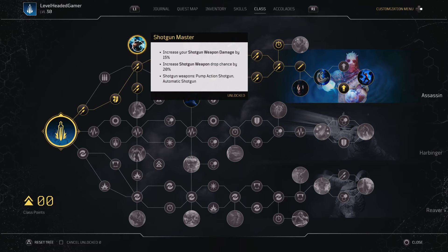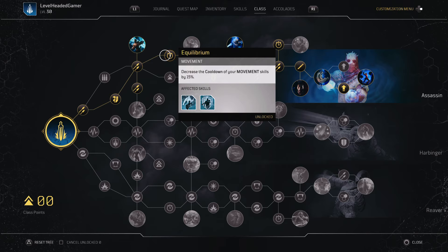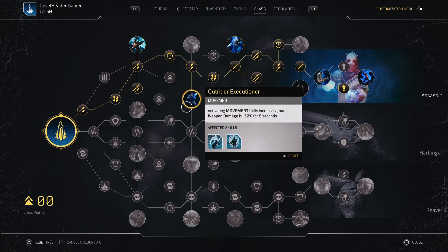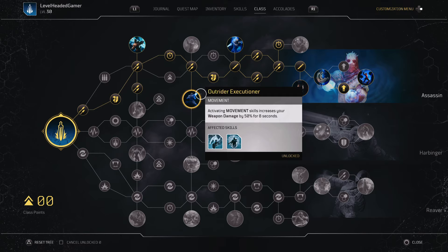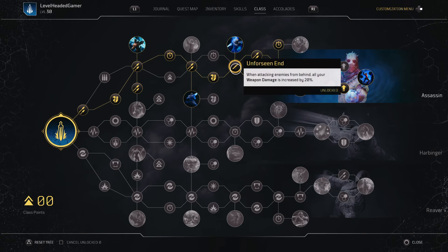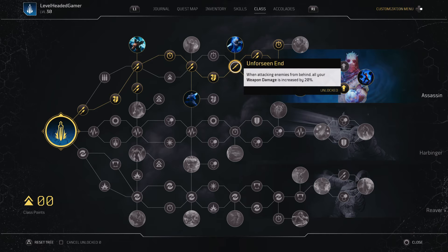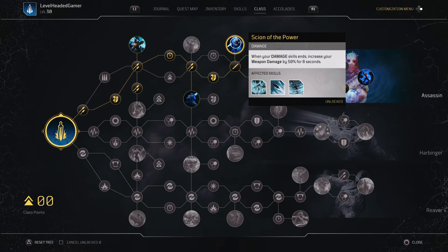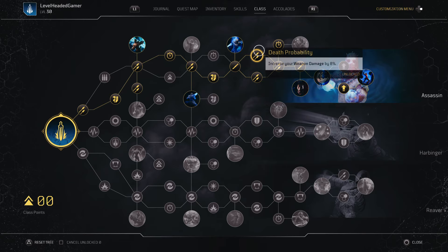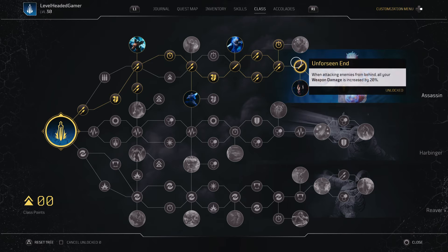I'm going to be a shotgun main, so the shotgun mod is very useful. Not to mention some cooldown on movement since I'm going to be teleporting all over the place. Activating a movement skill increases your weapon damage by 50%. Armor piercing is not particularly important so I'm skipping that. Attacking enemies from behind is important since I'll be teleporting behind them a lot. When a weapon damage skill ends, your weapon damage increases by 50% — that's where I use Temporal Blade for a little extra oomph. I also picked up more weapon damage and a little more cooldown on my movement skill.